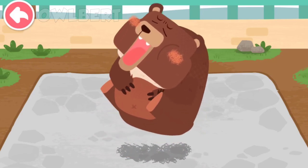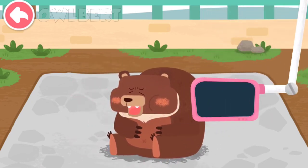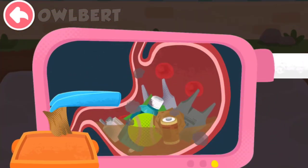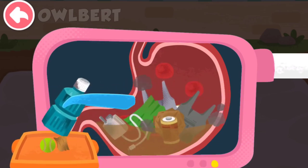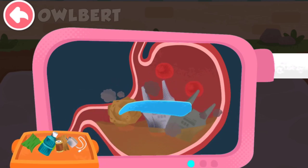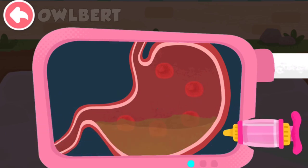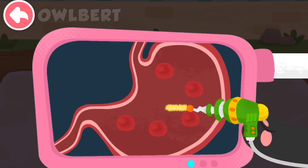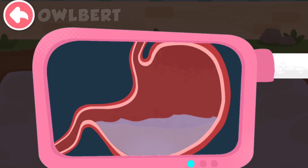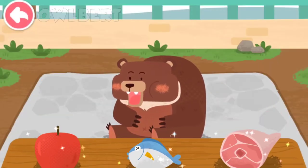The brown bear had an upset stomach — please examine it. There is a lot of trash in its stomach. Drag the handle up to pump. Do not litter, as the animals will mistake trash for food. The brown bear is an omnivore.